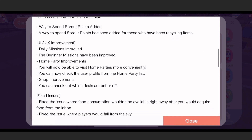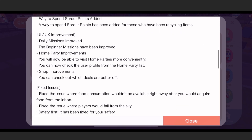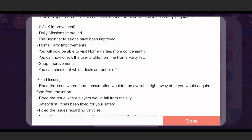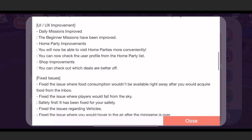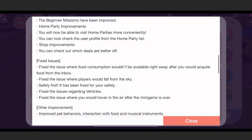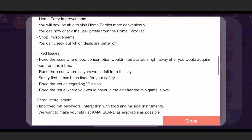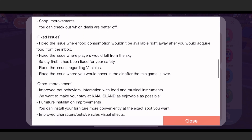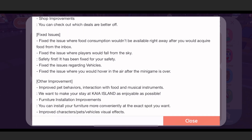In terms of UI and other improvements: daily missions and beginner missions are coming — last time we got a skateboard, not sure about the new ones. You will now be able to visit home parties and check other user profiles from the home party list. There are also some short improvements and better deals.